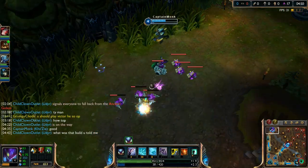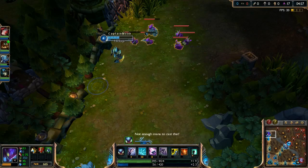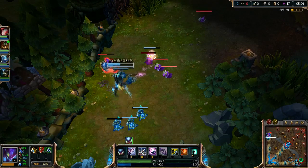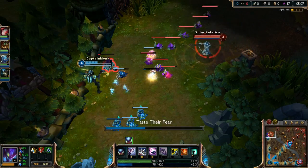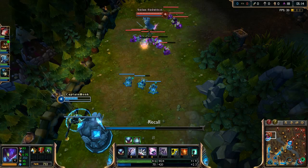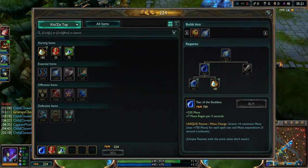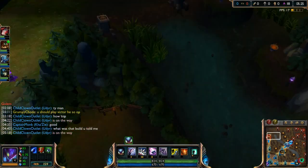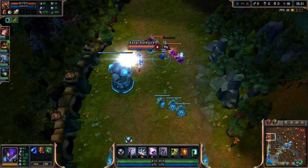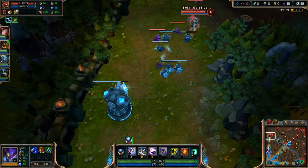I've been playing a lot of Kha'Zix lately in normal and ranked because he is just such a hyper carry — he's crazy in ranked. The Leap resets when you evolve it make him so strong. I highly recommend Kha'Zix if you're low elo and having difficulties climbing, because of how much you can carry. Play him top or mid. He's not exactly easy but he's definitely not hard — not like Orianna or Twisted Fate.